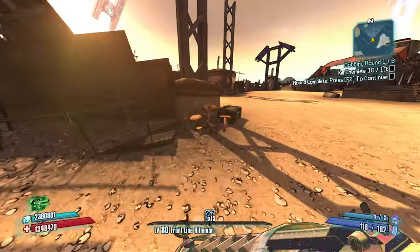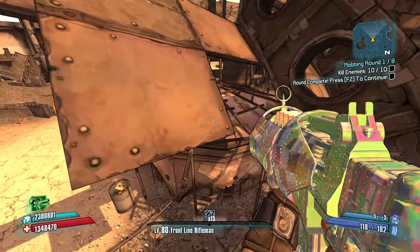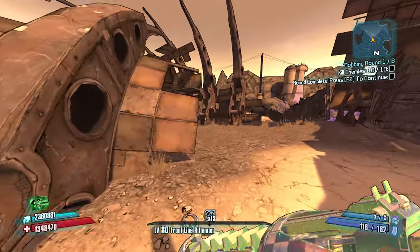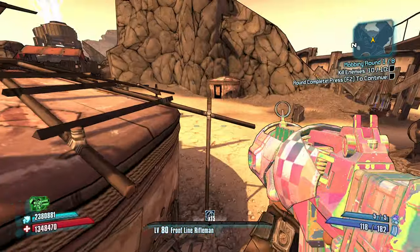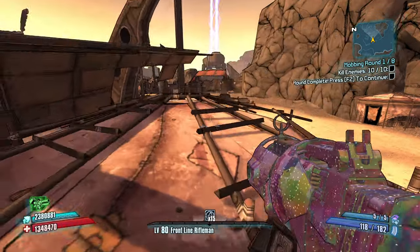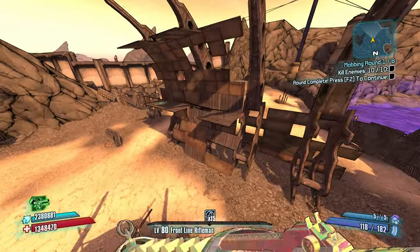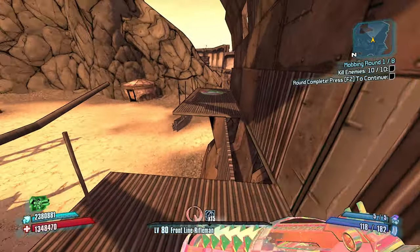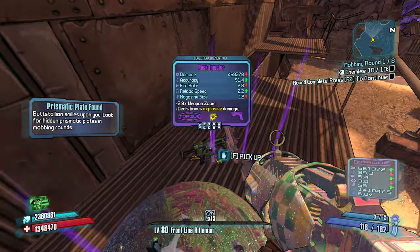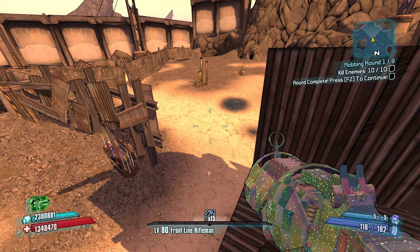I'm trying to remember how I got up here last time. I think there's something up here — maybe it's on top of here. Come on, give me something to work with. Yes! The Pressure Plate's up there — people thought I was going crazy. We're not going crazy — we get a Pressure Plate. I'm happy to see all these weapons, but we knew what we signed up for when we went searching for it.